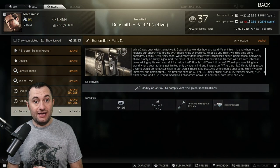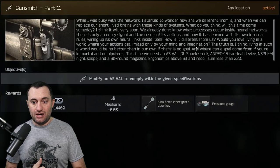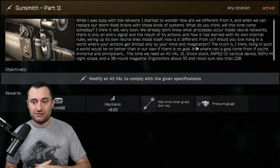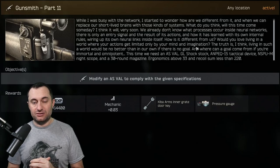So let's get the task read and get right into the build. He says: this time we need an AS VAL, GL Shock stock, AMP CQ15 tactical device, NSPUM night scope, 30-round mag, ERG over 33, and recoil some less than 220.